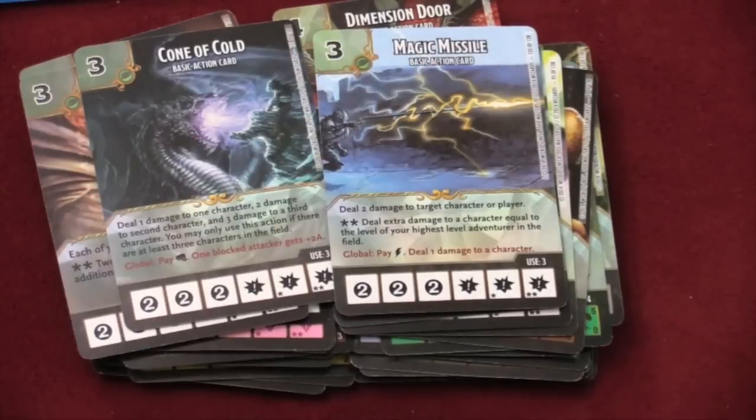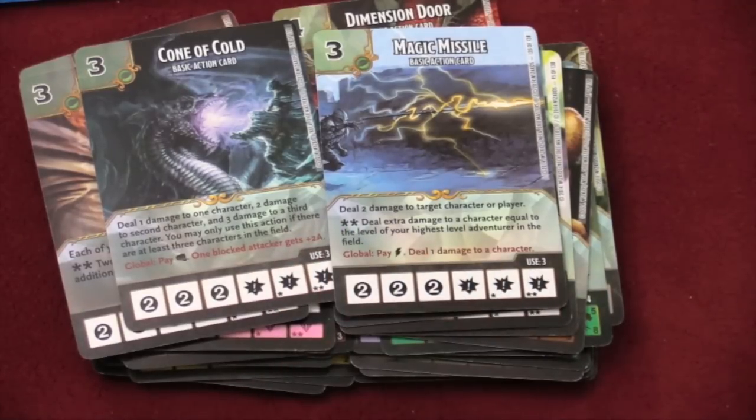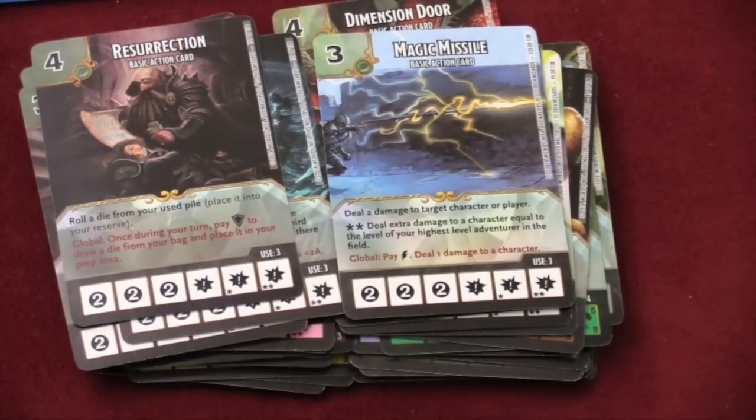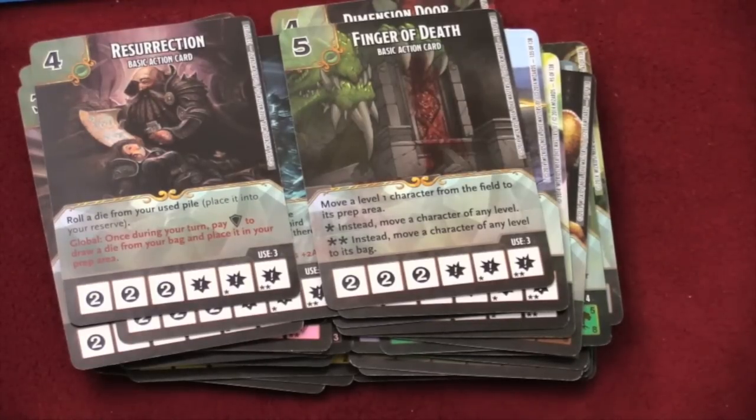Like Magic Missile, for example — if you roll that it's energy, but if you roll the spell it deals two damage to target character or player. And if you roll the one with two stars, it does extra damage equal to the level of your highest level adventurer in the field. Resurrection can bring one of your creatures back to life. Finger of Death is an expensive one, but can basically kick someone right out of the field.